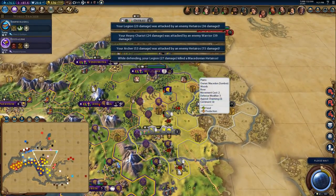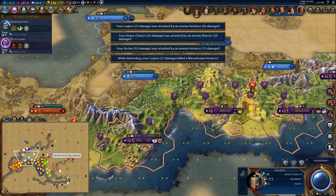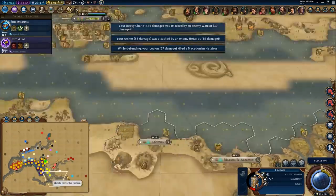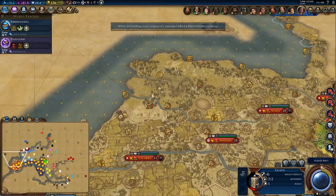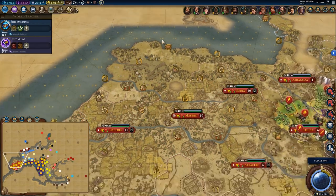I thought the AI would be much more eager to expand, but it seems like they're happy to sit on a certain number of cities. Norway at least is expanding. Like, you'd think they would just throw a settler or two around here — there's at least room for three cities in here.